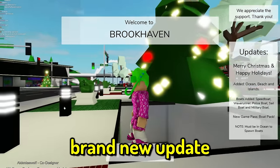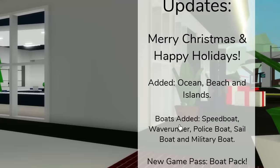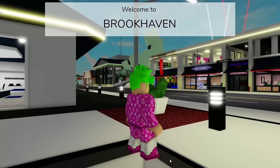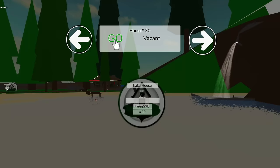We got a brand new update here in Brookhaven and it says merry Christmas and happy holidays. They added an ocean, beach, and islands, boats — speedboat, wave runner, police boat, sailboat, and military boat. There's also a new game pass, the boat pack. Note: must be at an ocean to spawn boats. So yeah, how do I get to the ocean?